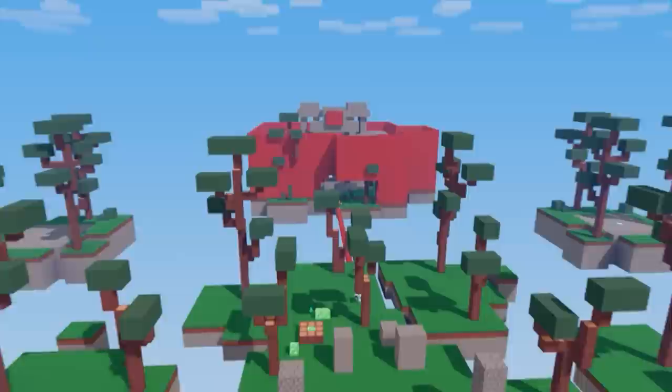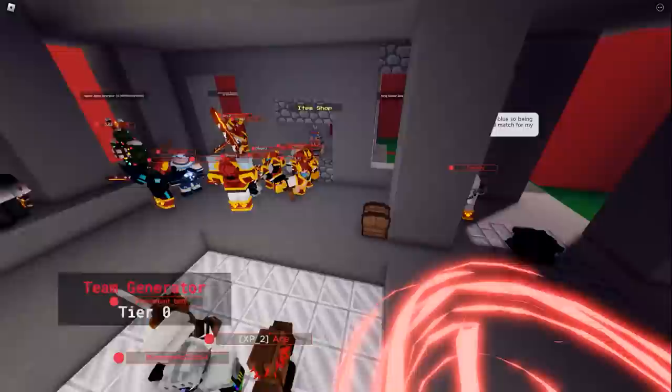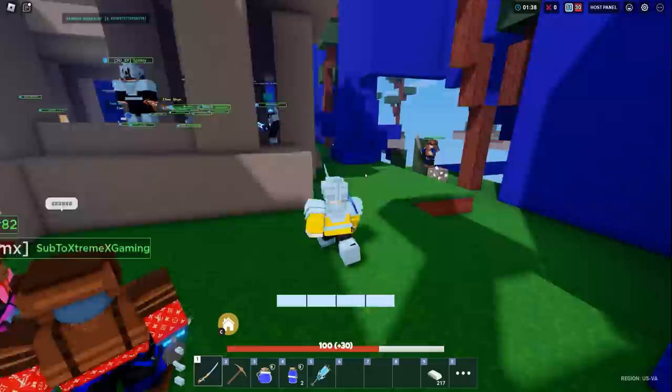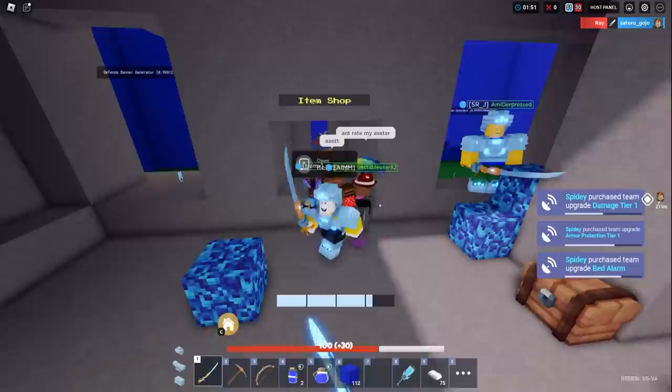I'm wondering what red has. Check it out — there's the red item only base. They got warrior armor, party poppers, TNT generators, hang gliders — that's not good. They got health apples, balloons, an infernal saber, a fireball, and health splash potions. This is actually kind of an even game. I don't know what the actual damage value of each weapon is.